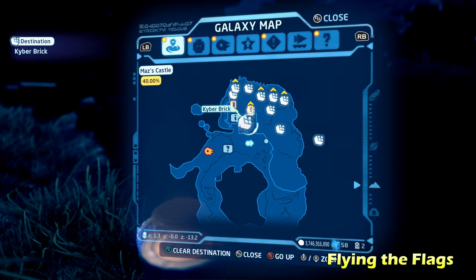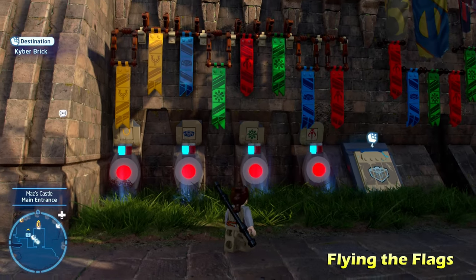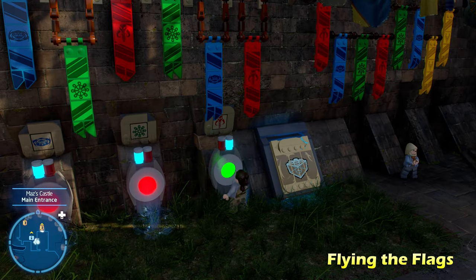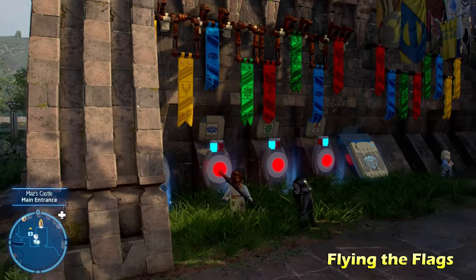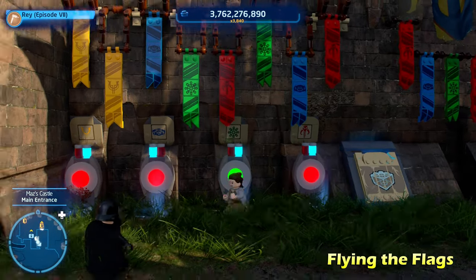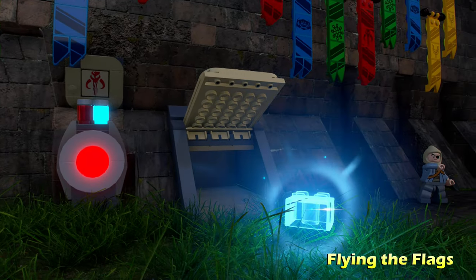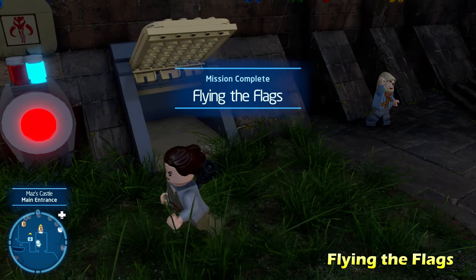Next up we're going to do Flying the Flag, just to the right of the one we just did. This one can be a little bit tricky at first but it's actually pretty simple. There are four switches and all you have to do is match the flag pattern to the flag pattern on the right, just above the guy standing there. Hit the switches exactly as shown and once you see the pattern on the right it should be simple. Hitting all those switches opens up the door giving you the Kyber brick for Flying the Flag.